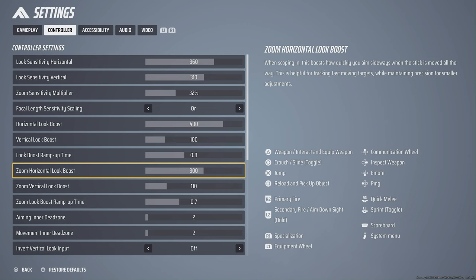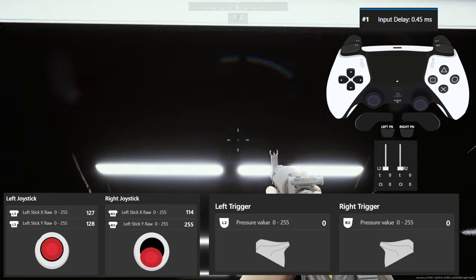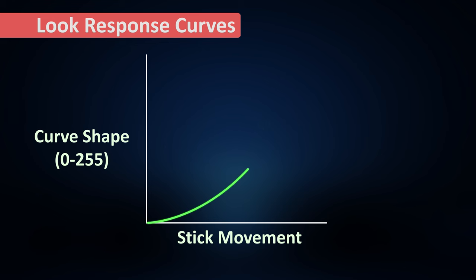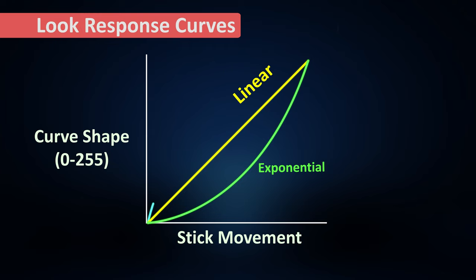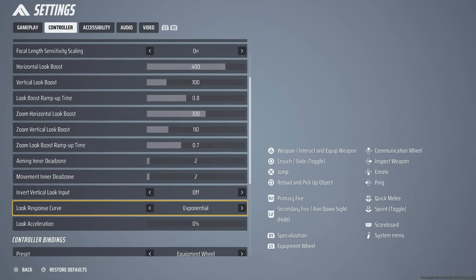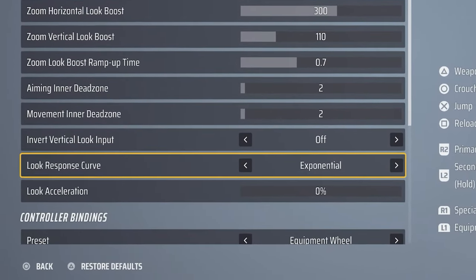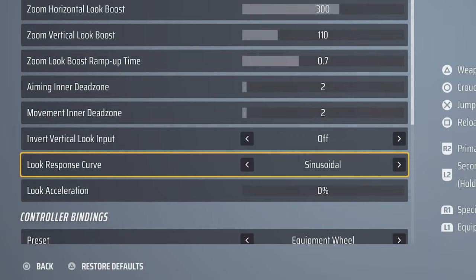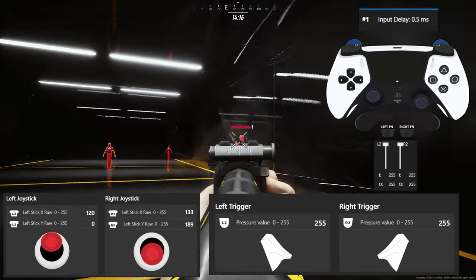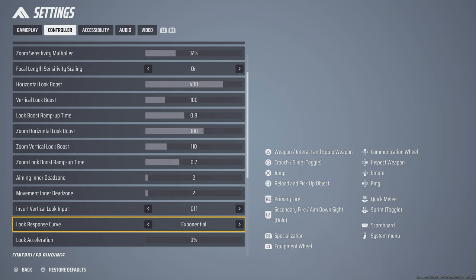Be careful to keep Invert Vertical Look Input off, otherwise your controller works in reverse for up and down. Look Response Curve applies when you are not aiming and are in the first zone. We have exponential (a typical curve), linear, and sinusoidal — I assume sinusoidal is like a reversed S-curve that starts faster then slowly matches exponential from 50% to max, but I need more time to confirm. I'd recommend exponential if you use similar sensitivity settings as me and find it hard to control recoil. If my settings feel slow or choppy, try linear curve and you'll probably be much happier.